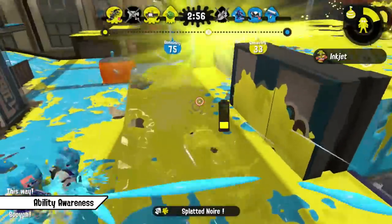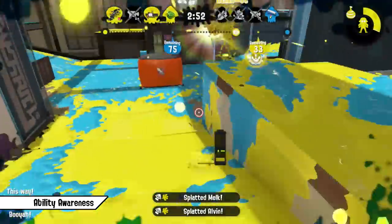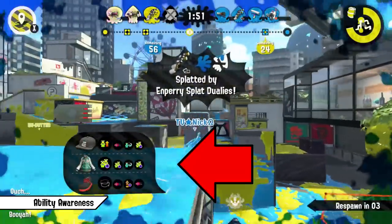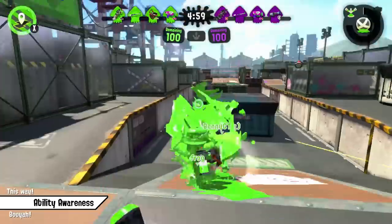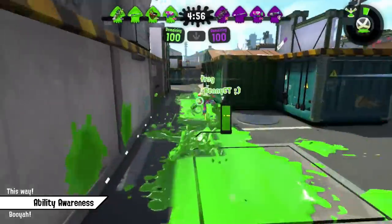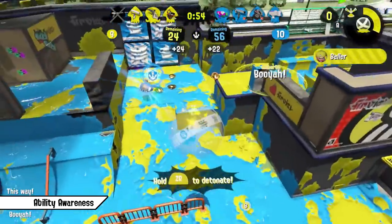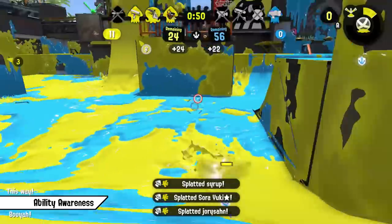A really short concept I want to touch upon is ability awareness. You can see your opponents' main abilities at any time on your map screen, and their full set after you got splattered by them. Use that information to predict their playstyles and adjust accordingly. On maps like Port Mackerel for example, it's popular to use Ninja Squid, so be aware of that at the start of the match by looking at your map screen. Abilities seem like a small detail, but every bit of information is pure gold for your decision making and awareness.